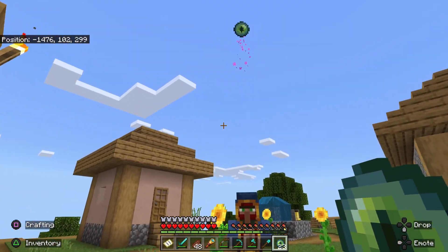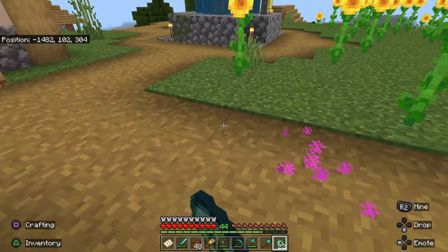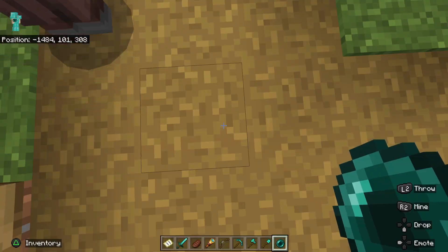Keep throwing and following them until you reach a village. This village will be the one with the stronghold underneath. When you see the Eye of Ender going down toward the ground, you're in the right spot. Dig down until you reach the stronghold.